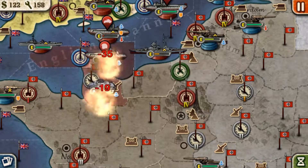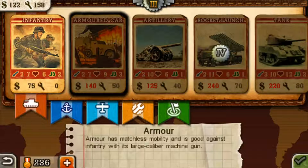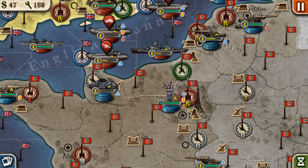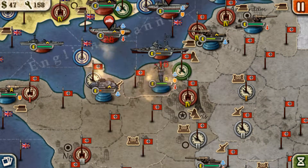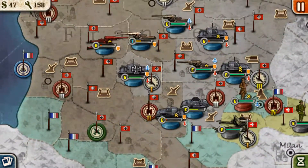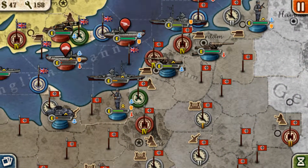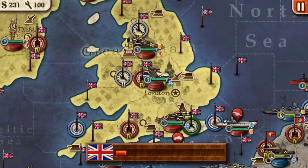Buy an armored car — one. If you have money left over, apply cement and just finish the job. You can do whatever you want with leftover troops. Then you just end your turn.